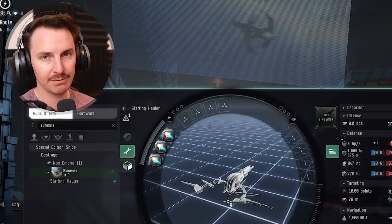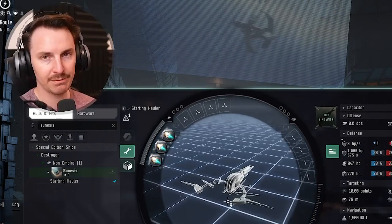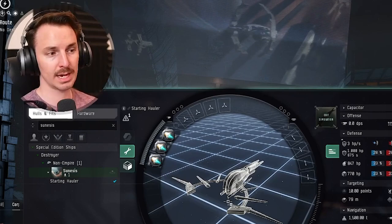It's worth noting that these are the new-to-the-game fits. The Sun Assist is alpha friendly, so if you've got an alpha alt, this is the kind of hauling ship you want to go get your skill books and light items with, with a very quick two-second align time. Those are the best starting-out ships.